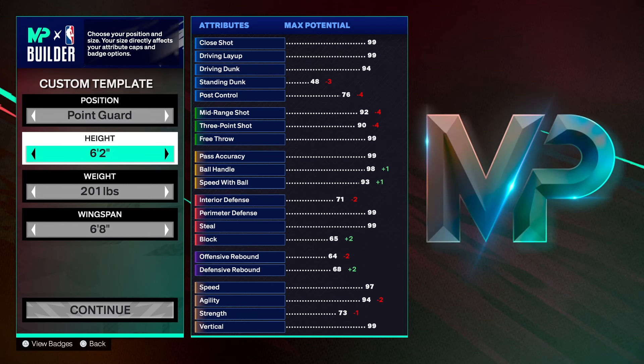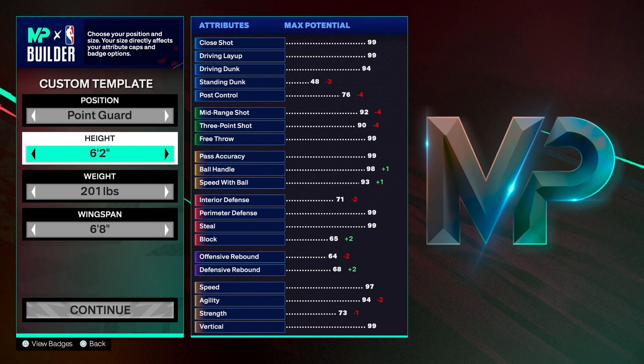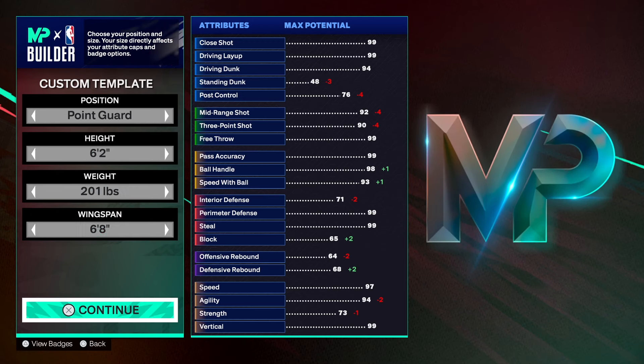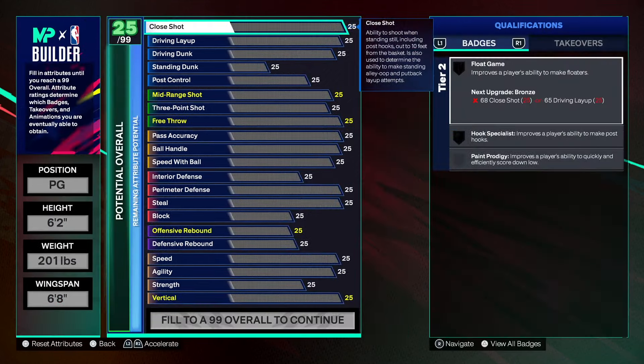We're going to the point guard position. 6'2" for the height of this build. The small builds are good this year — I have a 6'2" build myself and it's a really fun build. But personally I like taller guards, so if you see me playing with my 6'6" point guard more, that's why. 201 pounds for the weight, 6'8" wingspan. Let's get into it.